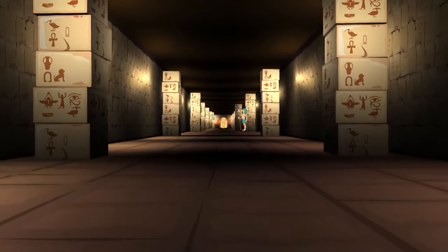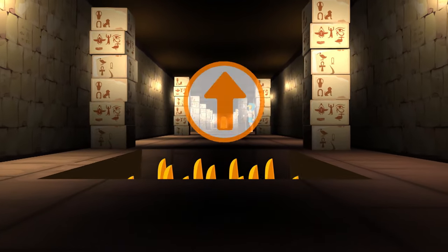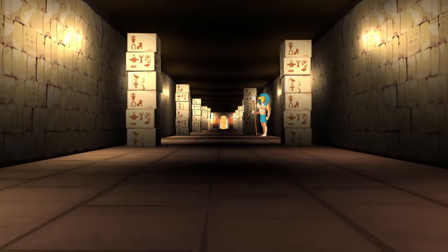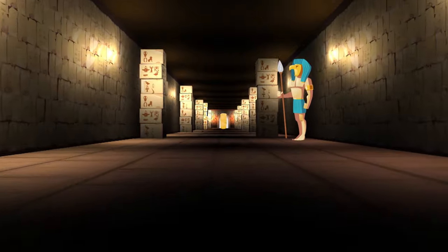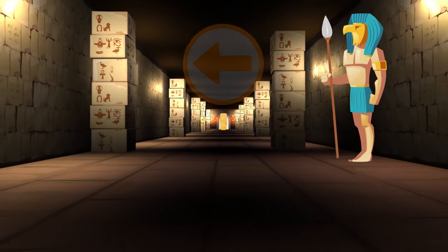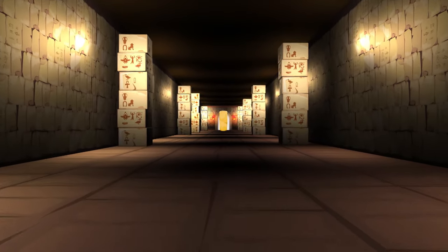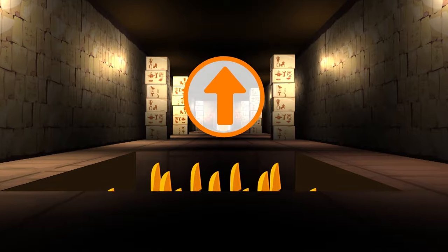Walk on your tippy toes. We need to walk carefully so the roof doesn't fall. Look out! Jump! Are you walking on your toes? Get ready to duck! Go left! Back to the middle! Stay on your tippy toes! Be careful!